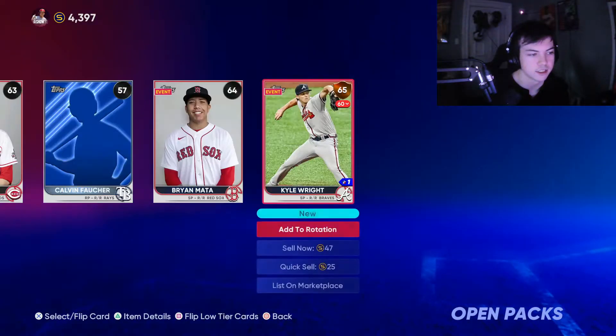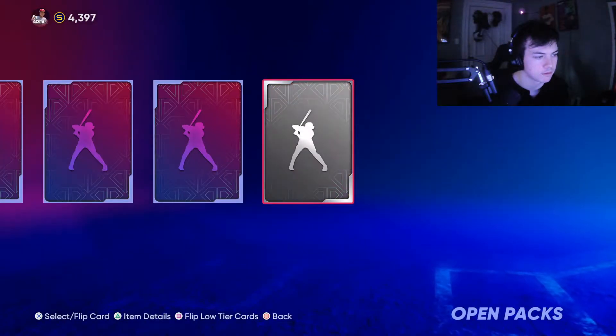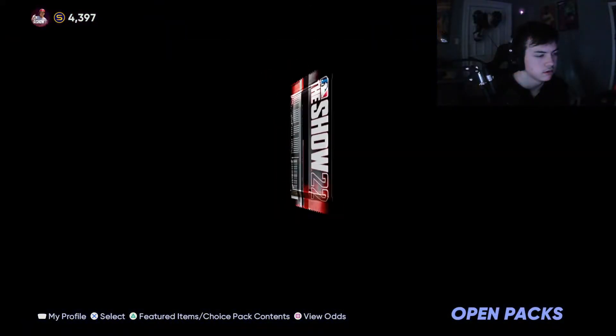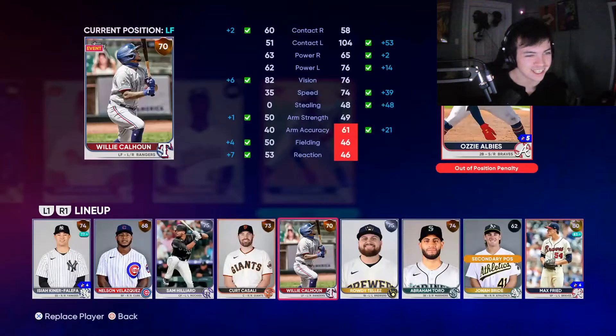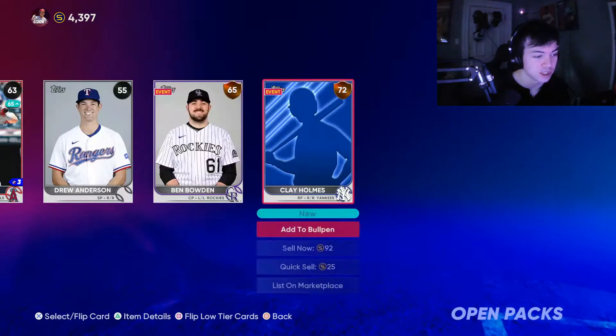At least we're guaranteed two diamonds from the two Face of the Franchise packs. Hopefully they work out and we get who we want. Our first gold is Ozzie Albies — that's a good first gold pull. He's gonna be a future diamond this year too, that is a really good gold pull.